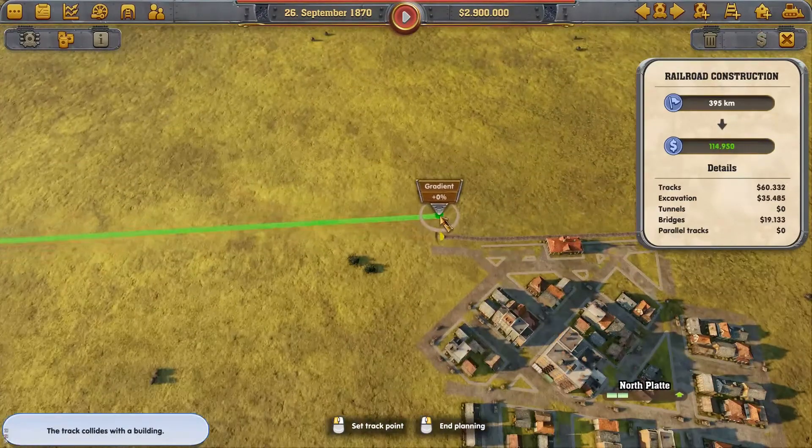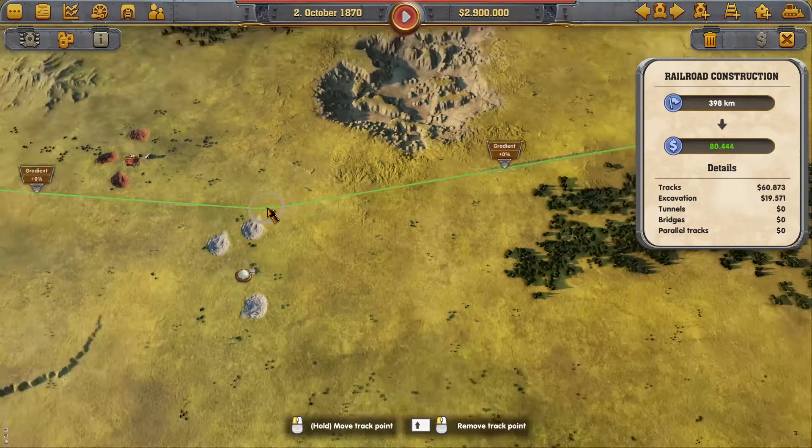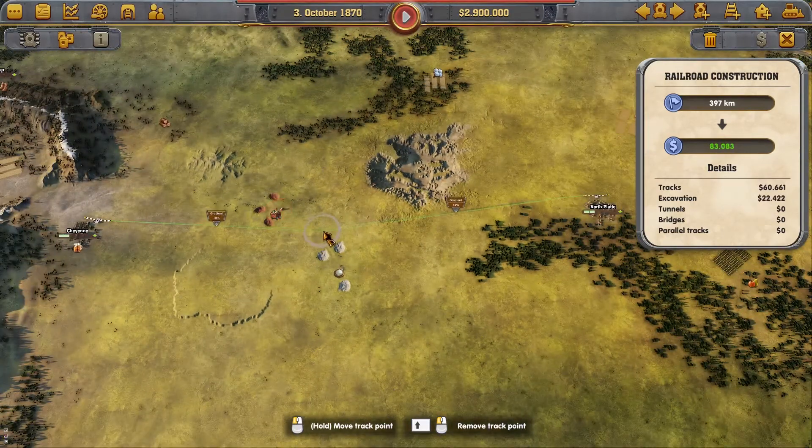In planning mode, you can plan the route and adjust it to your needs. With each new route, it is necessary to find the optimal course for your purposes.